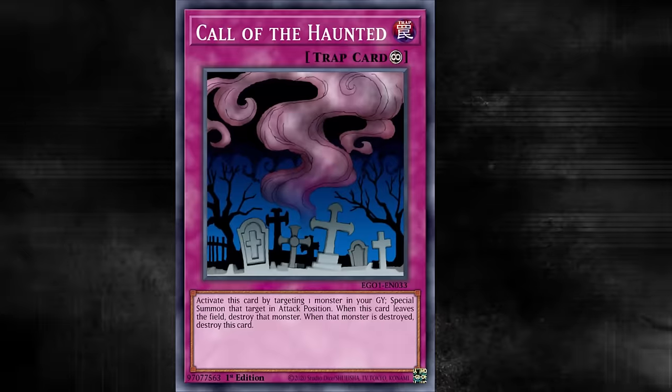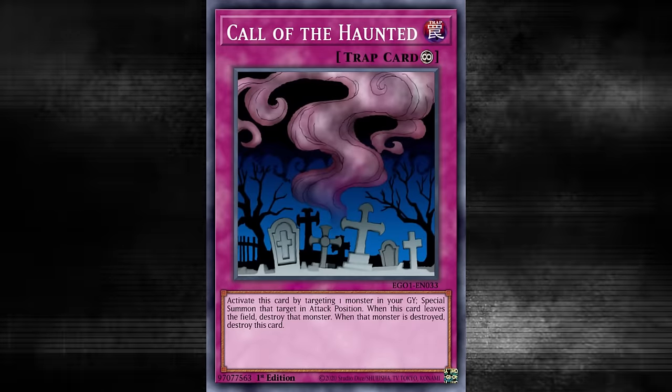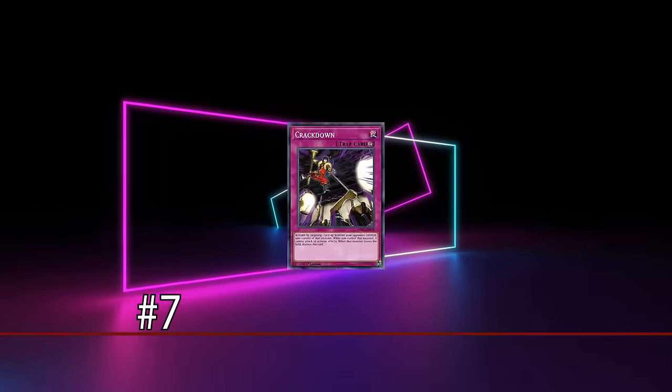But for its time, and especially in old Yu-Gi-Oh! where the game was focused around who had the better beat stick, Call of the Haunted was a great continuous trap to include in decks, and actually still has a good effect even today. At number 7, we have Crackdown.